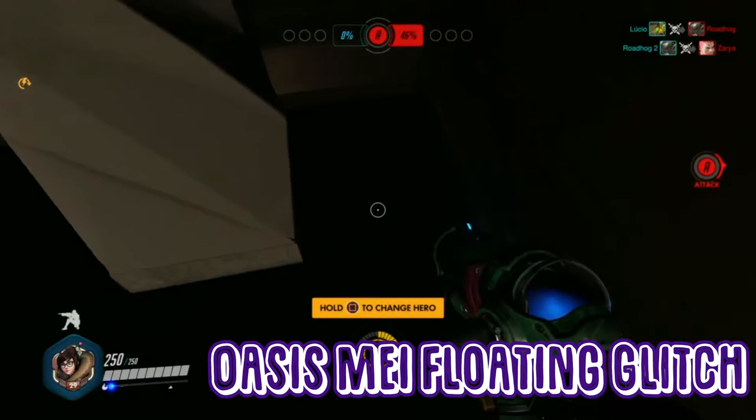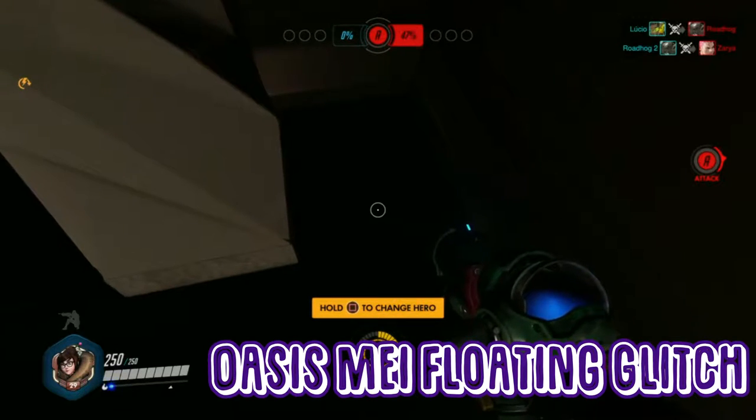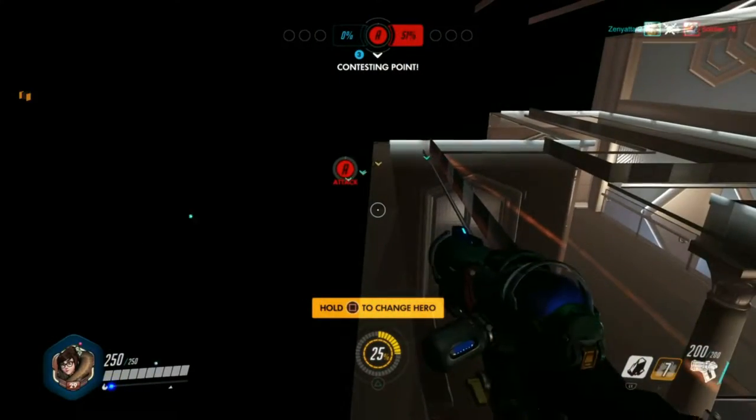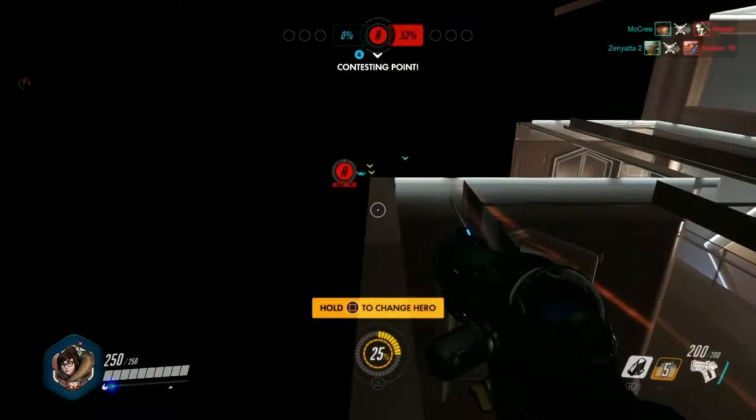First off, you're going to fly up here using Pharah all the way up to the top. Crouch, go forward and put the ice wall down. Now if you don't know how to do that, I will do another tutorial on how to just do the basic crouch wall.